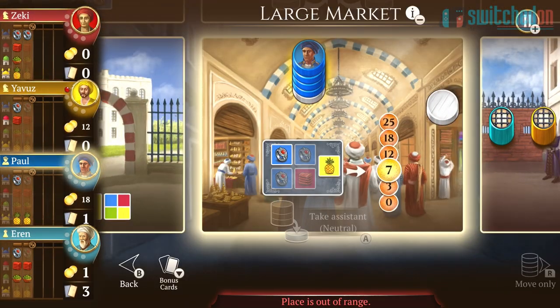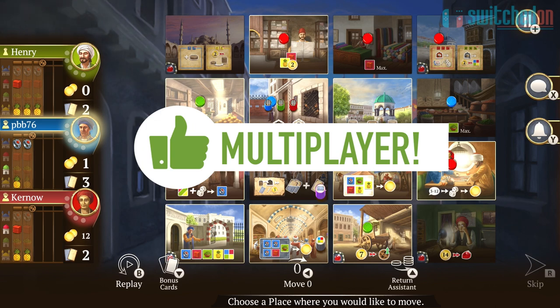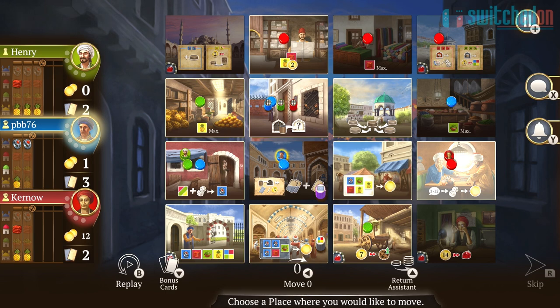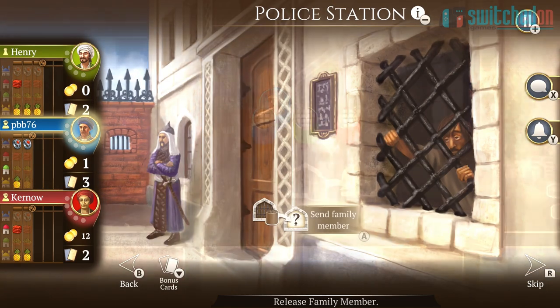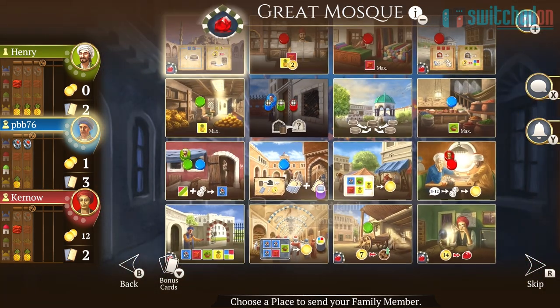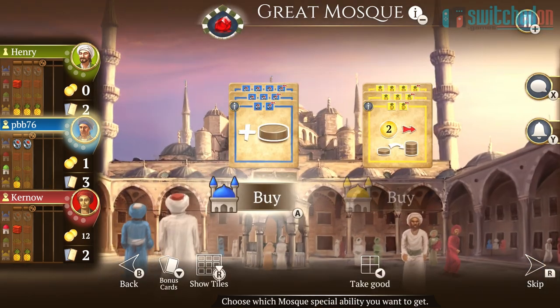The next up is the online multiplayer. Being able to play a real time match against a mix of human and AI opponents, or even an asynchronous game, is just perfect. Asynchronous games are where you take your turn and then shut the game down until the next player has taken their turn, whether that's in the next 5 minutes, the next day, or even the next week. This massively extends the time a single game will take, but it is an invaluable feature in digital board games. Developers, please take note — we want this feature in any and every board game you release.